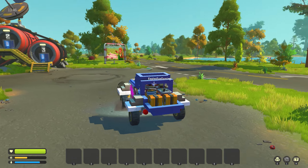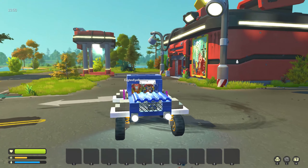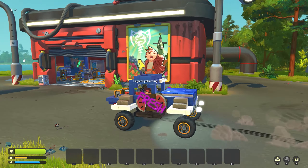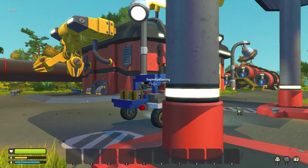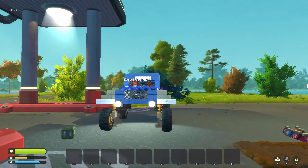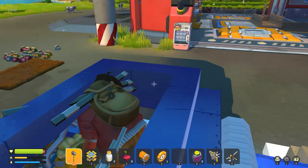We went northeast from there. Eagle found a little oasis with a little bit of water in the middle of a kind of desert biome situation. So we just packed up all the bots we've made — we did completely make all the bots — so we have everything from the mechanic station and don't really need to ever go back there.